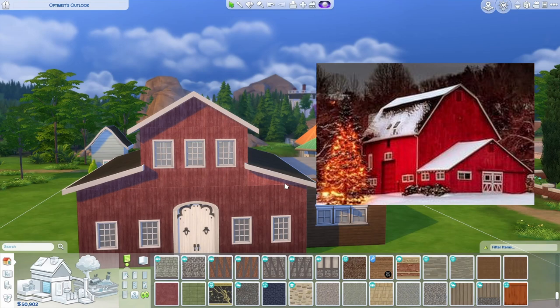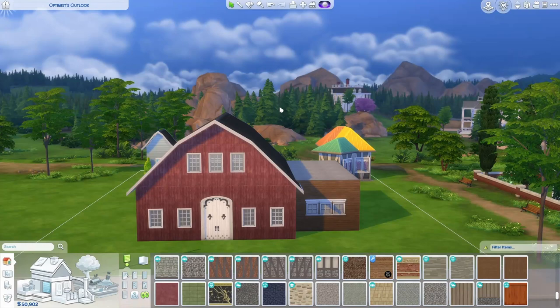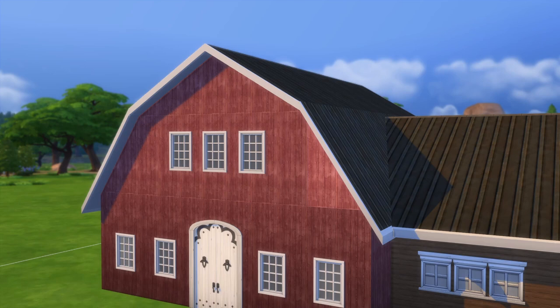To do the other sort of barn style roof, you're actually using these exact same three pieces. The main concept is that you're going to pitch these up and leave this roof pitched down. From here, if you want the sides to be any steeper, you could expand your second story, push these roof pieces back, expand the top roof, and then hold alt to get your roof to line up again.